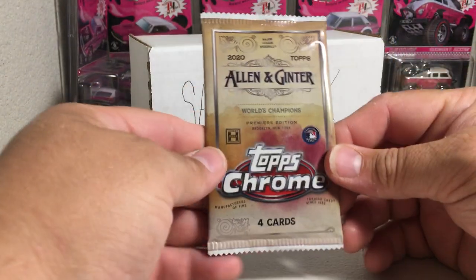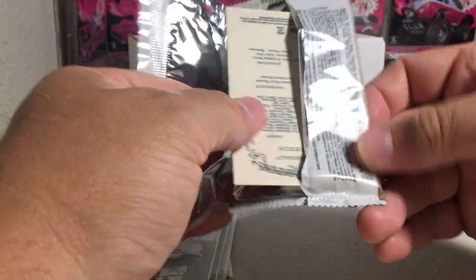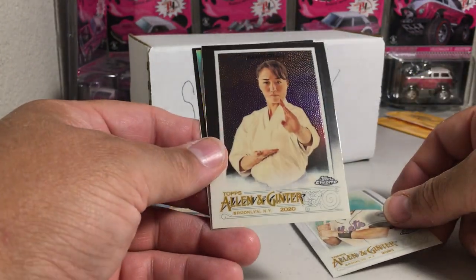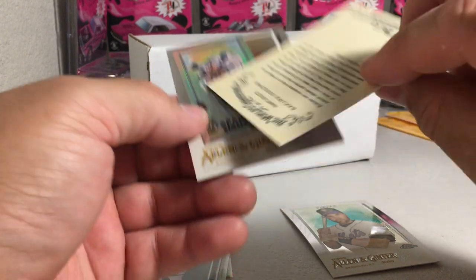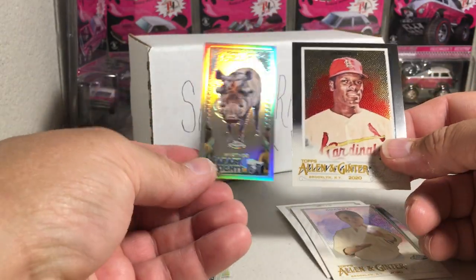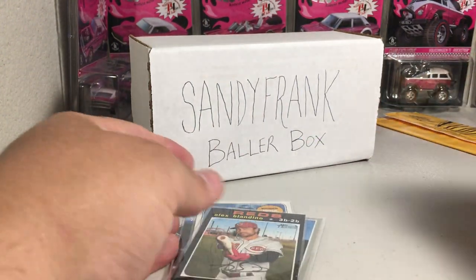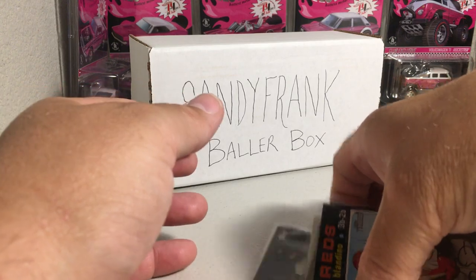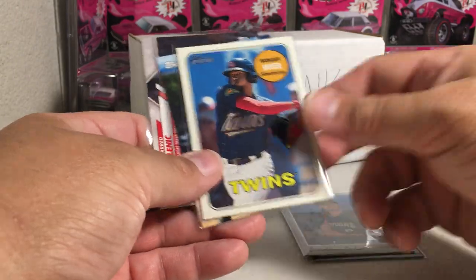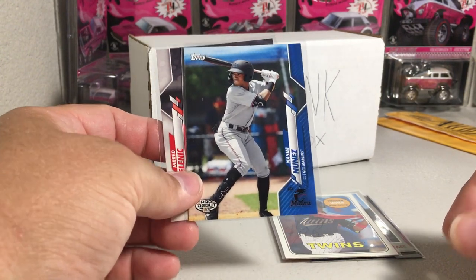And the final pack — Allen Ginter Chrome. We got Mike Piazza, Kokomi, a Karate athlete, a Warthog — that's pretty sweet — Refractor, and Bob Gibson. Not the greatest Sandy Frank Baller Box. Loose packs are always sketchy, but we did get some short prints: Alex Blandino, Jonathan India, Wander Javier, Jared Kelenic, and a Nassim Nunez out of 150. Stay tuned for more videos — we'll see you next time.